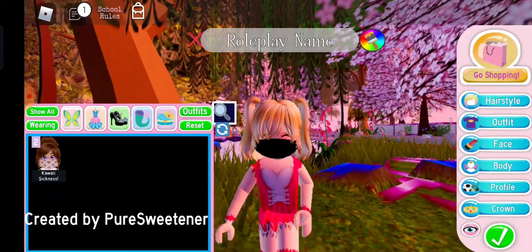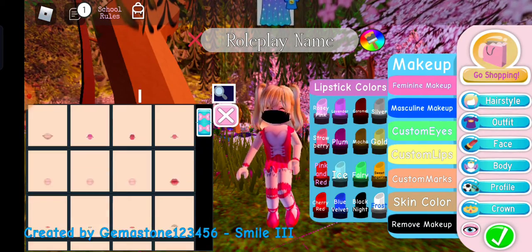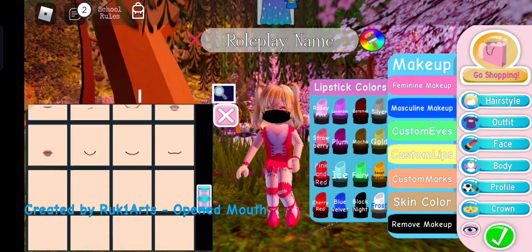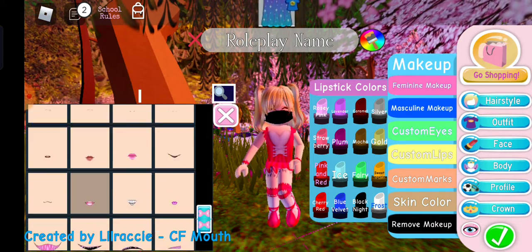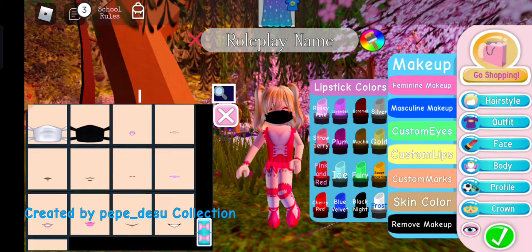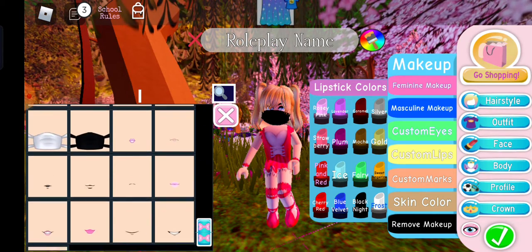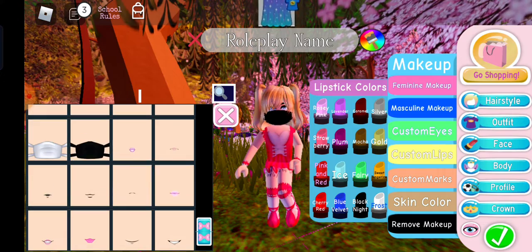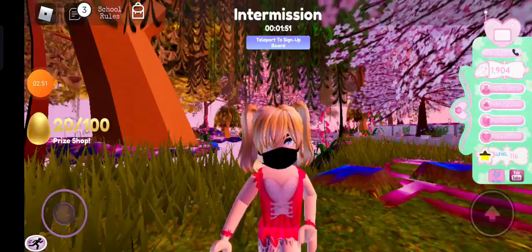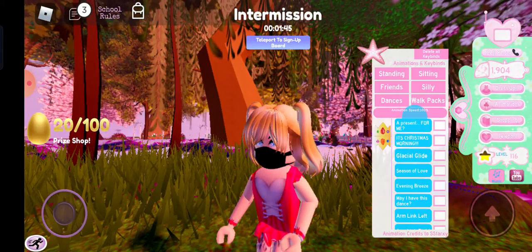You can literally get a face like this for free. Go to Dress Up, go to Face, and go to Custom Lips — you need to scroll a little. Actually, it might be Custom Marks. Here it is — you have the option between white and black masks. So here is the black version of that fake mask.